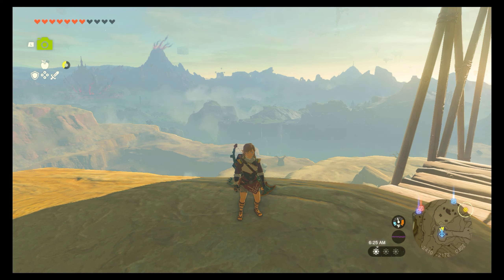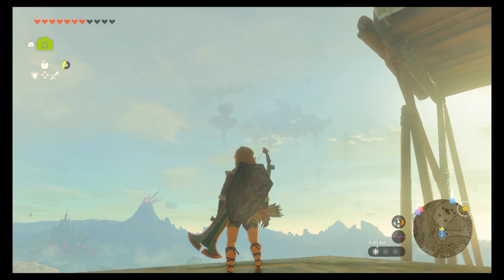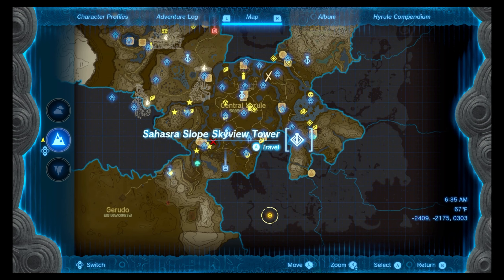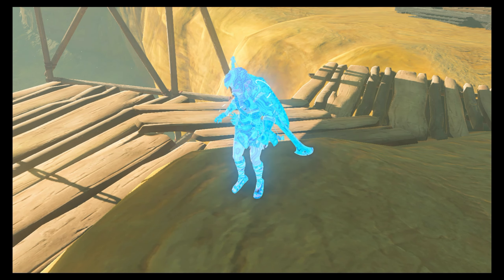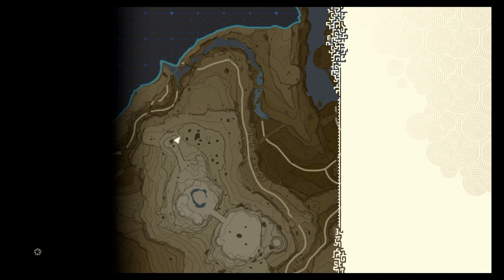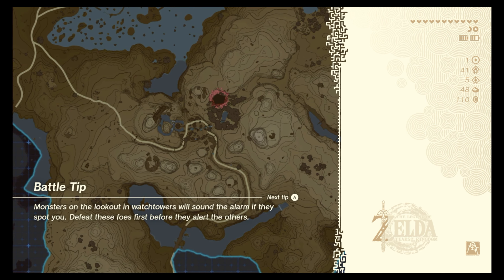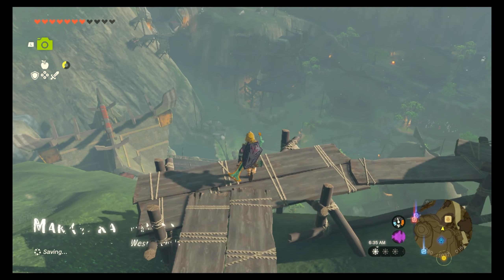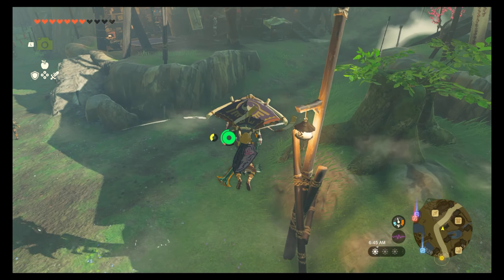Hello YouTube, welcome back to some more Zelda Tears of the Kingdom. In the last one we had an adventure up in the sky, and we have a picture of some ancient writing that we need to get translated. I believe Kakariko Village is where we go for that — there's a research guy set up in a tent who'll translate any pictures we take. We'll go back to Pongo, maybe is his name, and it's really cool to see the continuity of characters from Breath of the Wild.